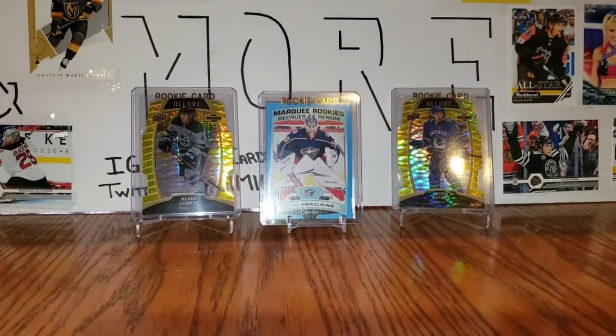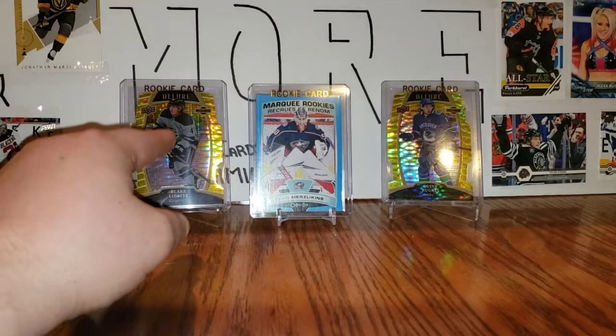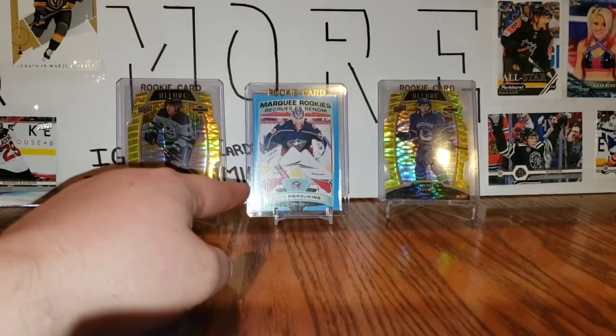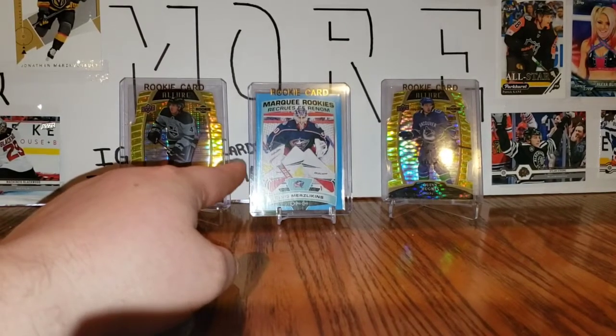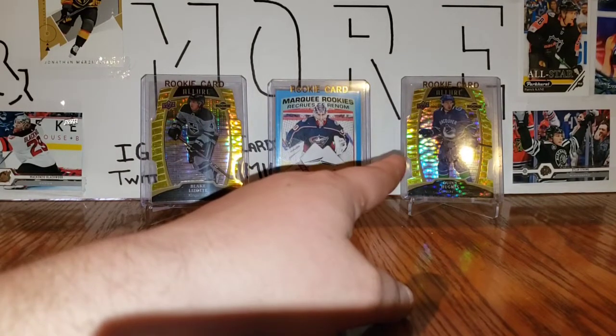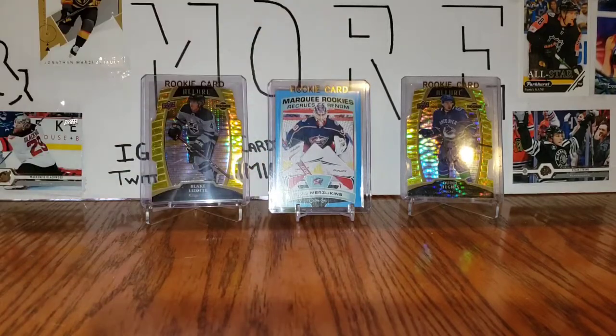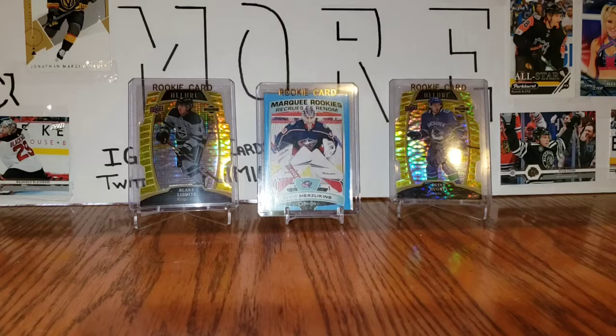Thank you everyone for tuning in. Featured cards were: Allure Yellow Taxi Blake Lizotte Rookie, OPC Update Marquee Rookie Blue Elvis Merzlikins, and an Allure Yellow Taxi Rookie of Quinn Hughes. The Cale Makar Hunt Young Gun Hunt continues. Thanks for tuning in — have a great day.